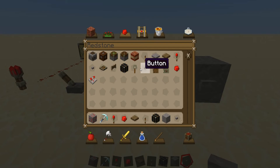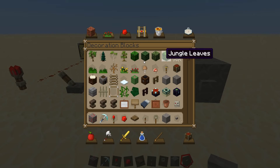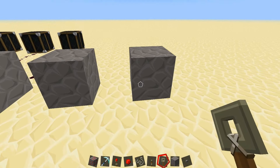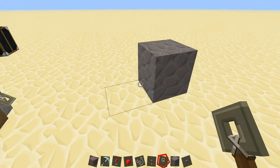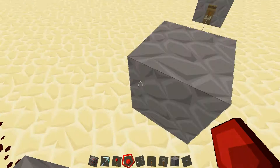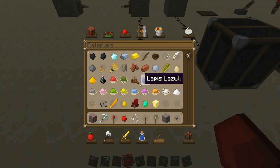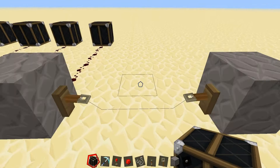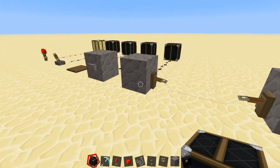You can also power it with a tripwire. Let me quickly show you that - I need some string. So we put down a block and a block, then place the tripwire hooks and string in the middle like this. I haven't worked that much with tripwires so I'm not completely sure this will work, but - yep! If you step on the tripwire it will turn on and off. So those are the ways you can use redstone inputs.